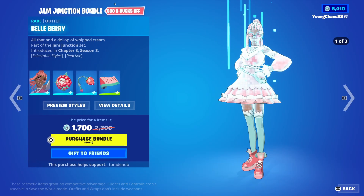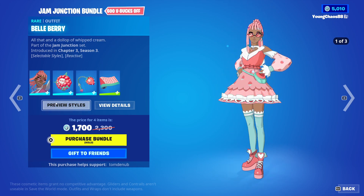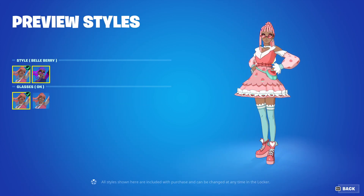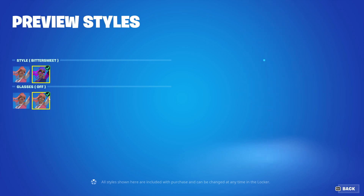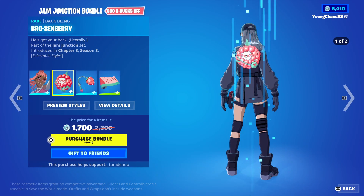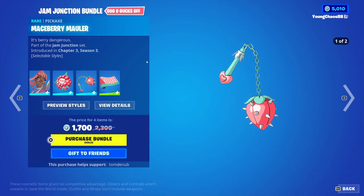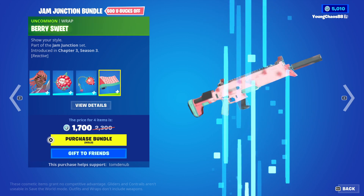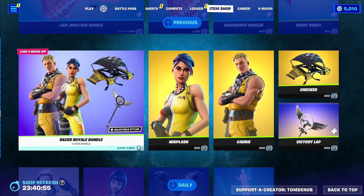The Jam Junction Bundle returning, a total of 4 items for 1,700 V-Bucks. Bell Bear with Bro Sunberry wrapping is 1,200 V-Bucks. This skin includes a total of 4 styles with a secondary bittersweet style and the ability to turn glasses on and off. The wrapping also includes that secondary bittersweet style. We have Mace Berry Moller Harvesting Tool at 800 V-Bucks with the secondary bittersweet style. And Berry Sweet Gumball wrapping at 300 V-Bucks, which is reactive. You can buy everything separately.